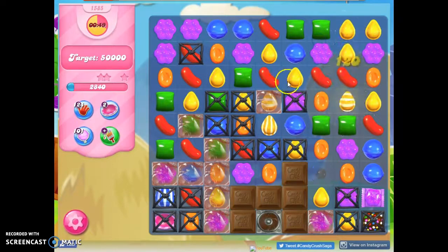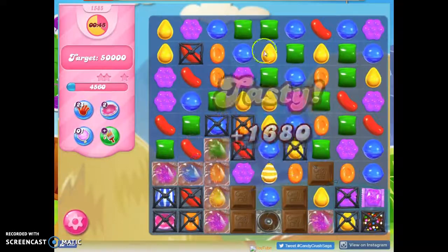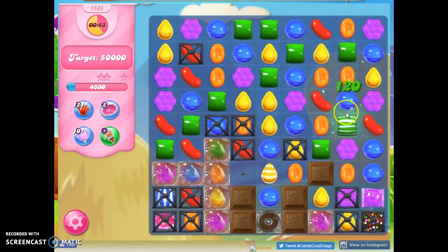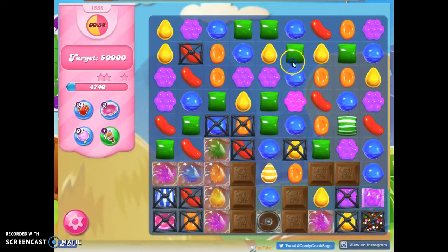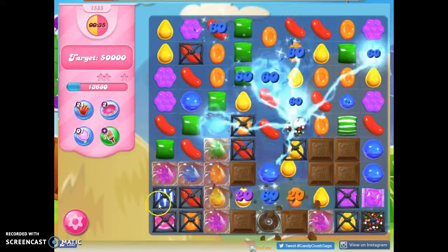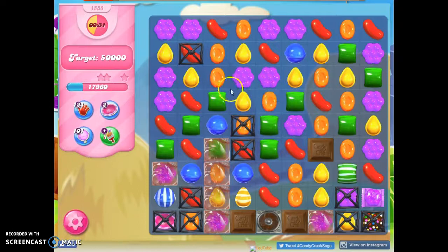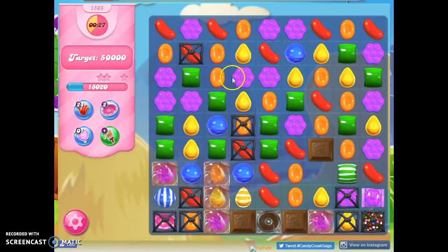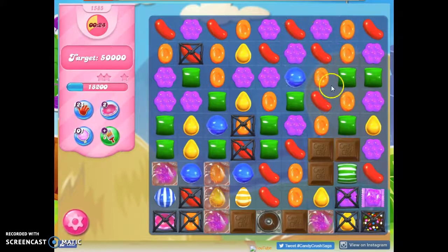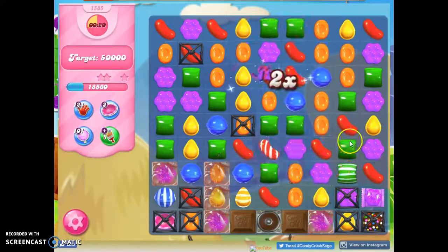I think I need to do that this way. There we go. I can't ever get rid of the chocolate entirely — I've got a spawner. Blue is kind of perfect for this. I can open this up a bit. Oops, did not mean to do that. I didn't create any opportunities to make more color bombs.